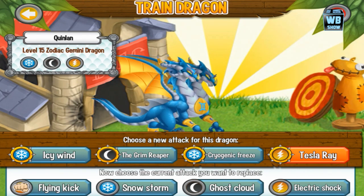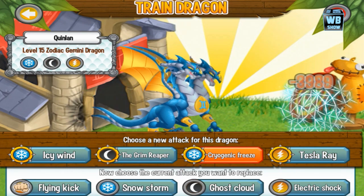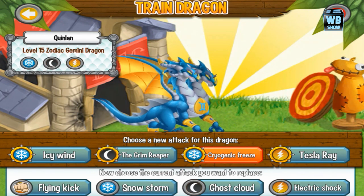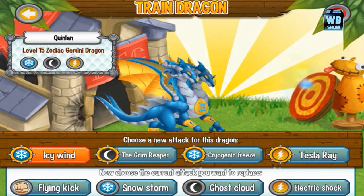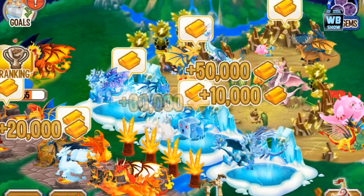The top set is the trainable attacks. The bottom one is the basic attack the dragon comes with when you buy it. The Grim Reaper and Icy Wind — nothing different here, same stuff. Alright, let's go into battle now.